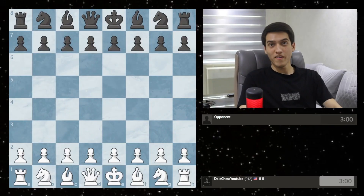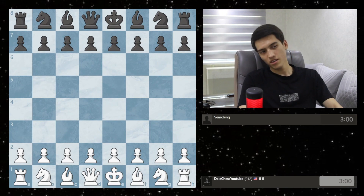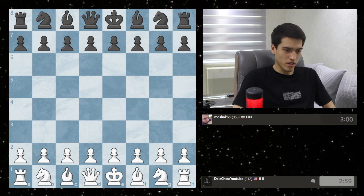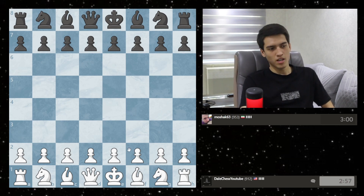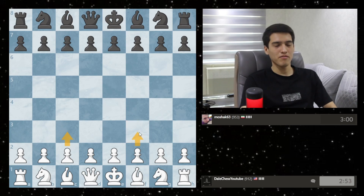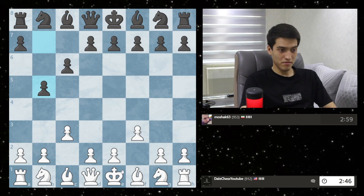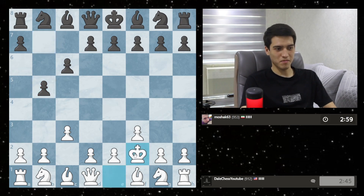Okay guys, I'm ready. Let's go — let's challenge somebody with three minute time control. Here we got the opponent. Magnus started this sort of gambit with c3 and f3; it's basically optional which one you start with, but I will go with f3.